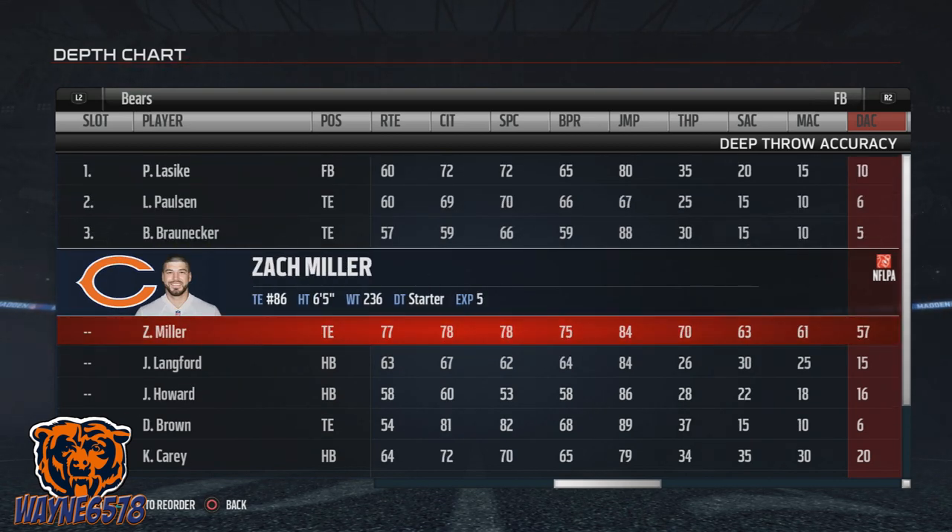Let's look at Zach Miller — he's pretty decent, he can actually be a low-budget quarterback for some people. His short throw accuracy is 63, medium is 61, and deep throw accuracy is 57. So this guy is perfect for this play. For other teams, you want throw power to be around 70 and above, and short, medium, and deep accuracy around 60 and up.